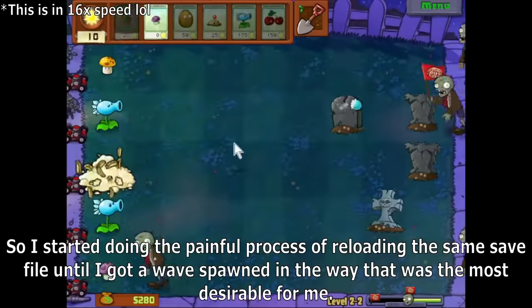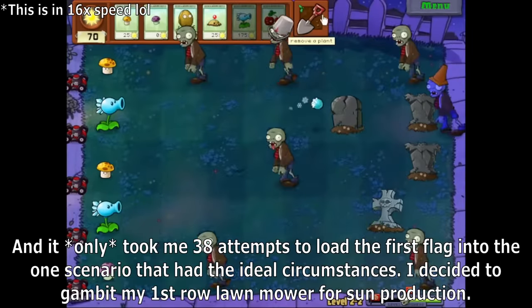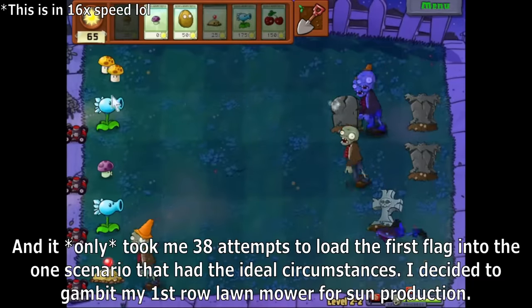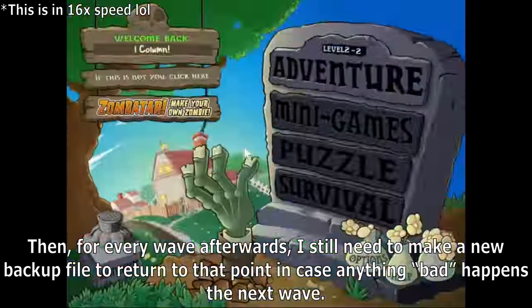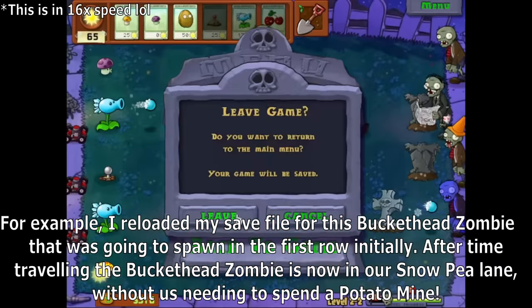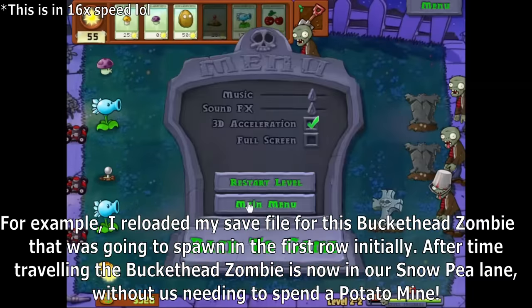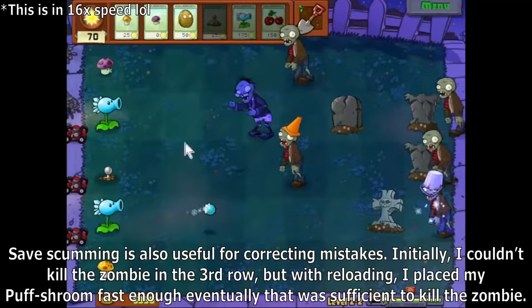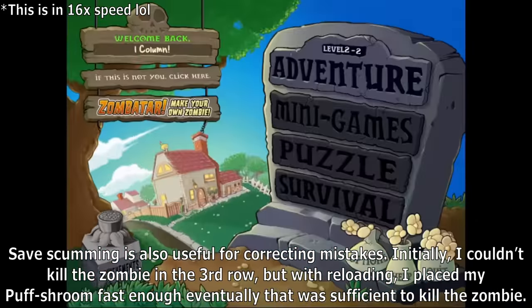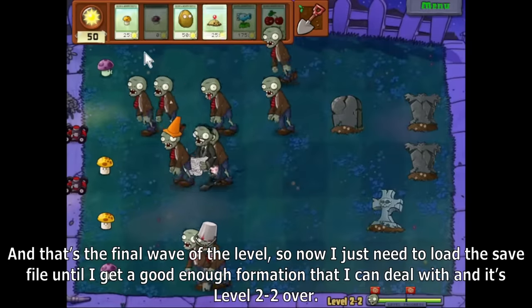So I started doing the painful process of reloading the same save file until I got a wave spawn in the most desirable way for me. It only took 38 attempts to load the first flag into one scenario with ideal circumstances. I decided to gambit my first row lawnmower for some production. Then for every wave afterwards, I still need to make a new backup file to return to that point in case anything bad happens. For example, I reloaded my save file for a Buckethead zombie that was going to spawn in the first row initially. After time-traveling, the Buckethead zombie is now in our Snow Pea lane without needing to spend a Potato Mine. Save scumming is also useful for correcting mistakes, and that's the final wave of the level done — level 2-2 over.